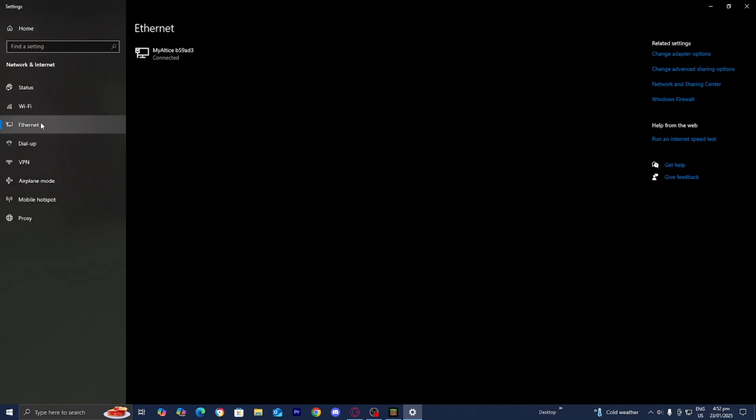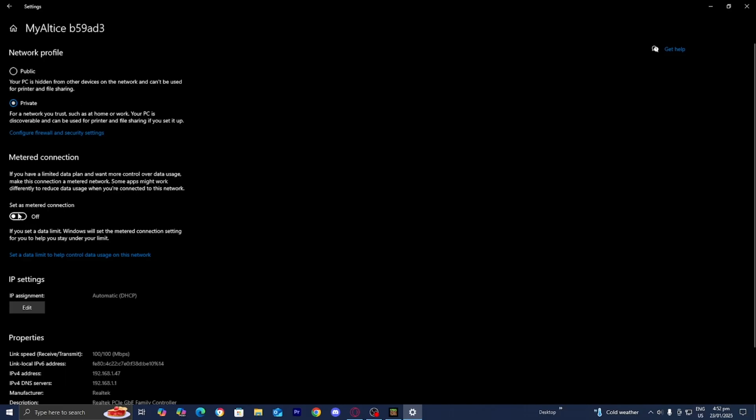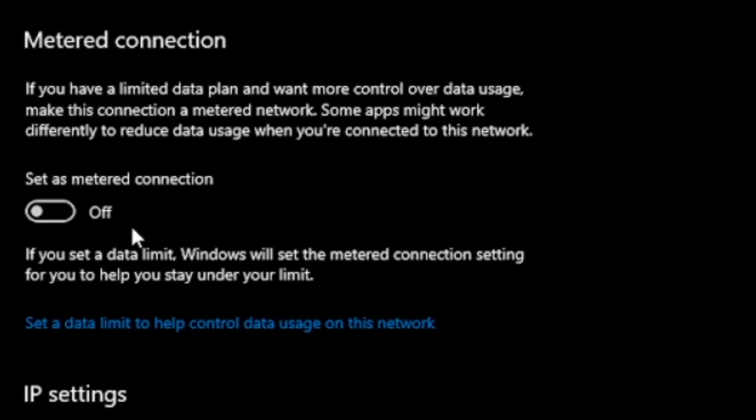Next up, we have Ethernet. Ethernet is incredibly useful — it is essentially a cable that connects your device directly to your Wi-Fi router. If you are able to purchase an Ethernet cable, or maybe you have one lying around, definitely go ahead and use it. It's way faster than Wi-Fi and incredibly reliable, and it is what I personally use. If you do have Ethernet, make sure that where it says metered connection is actually turned off, in order for things to run smoothly.